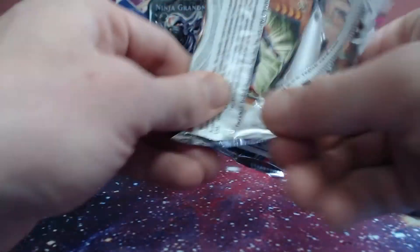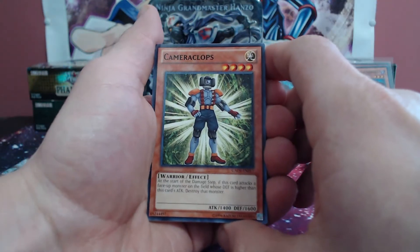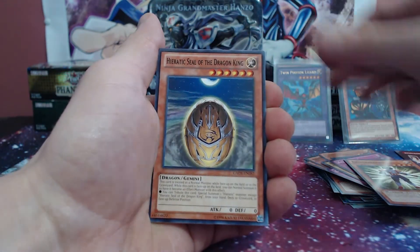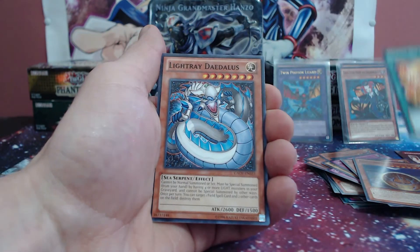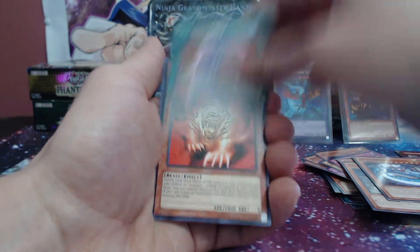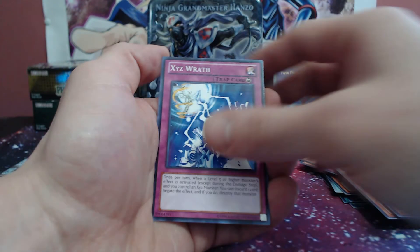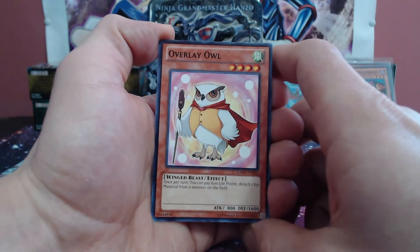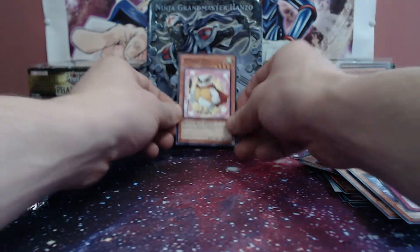Galactic Overlord number two — what have we got in store? Camerclops, Heretic Seal of the Dragon, Heretic Seal of Supremacy, Light Ray, and Evo Diversity for the rare. Nothing behind it. Flame Tiger — cool card, love the art on that one. XYZ and two Overlay Owls in a row. We're just gonna put him up here for good luck.